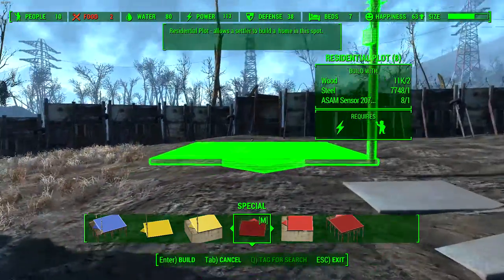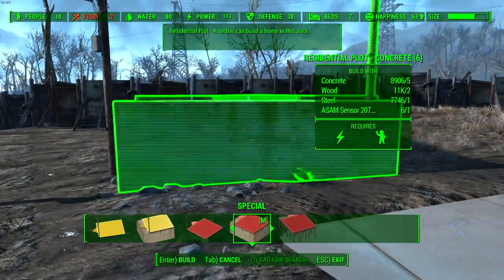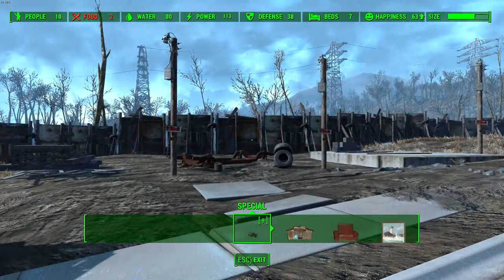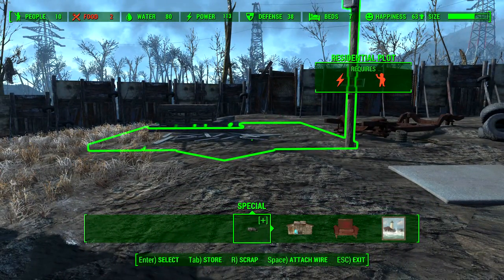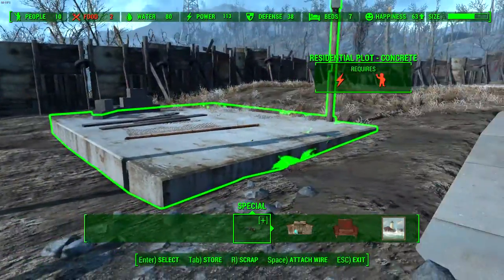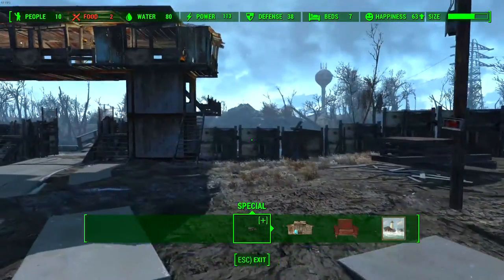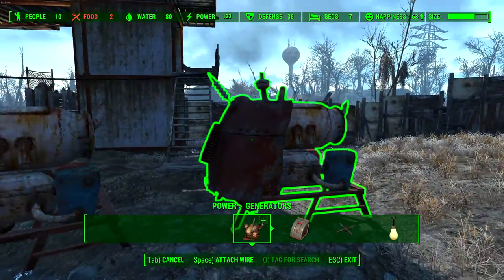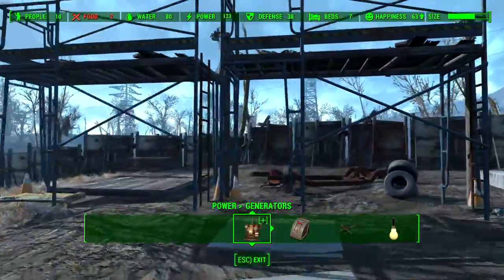Let's just do a quick demo — I'll put down a couple of residential plots. Let's do one concrete because the other ones are regular. For industrial and commercial, you need certain requirements, a certain amount of home plots. The first thing you should do before anything is connect them to power, because you need power to build. Let's put down a couple of medium generators just for this experiment.